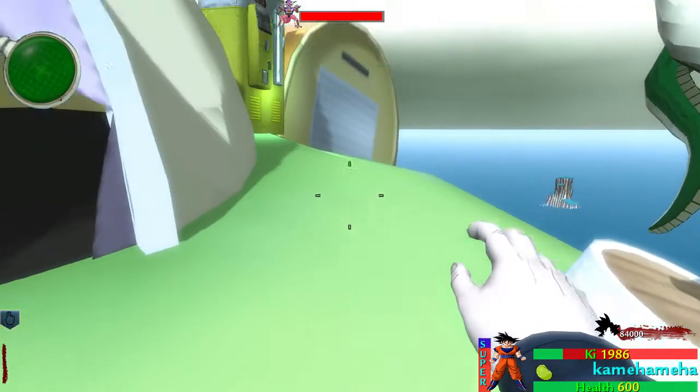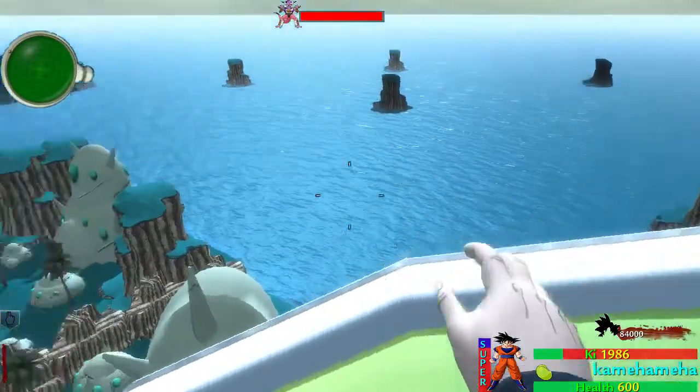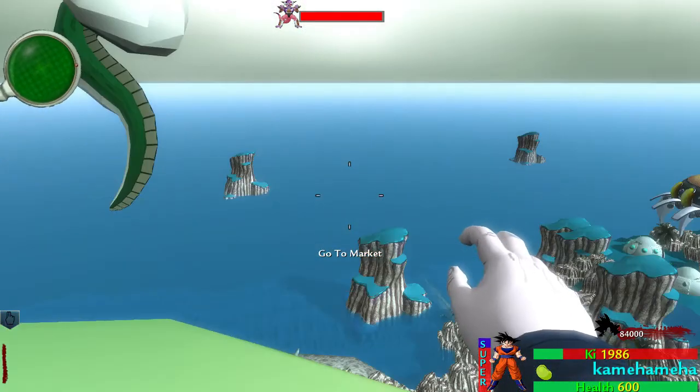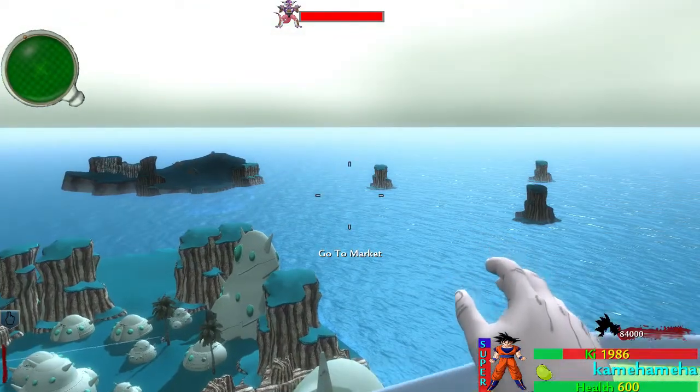This is All Mods. I have to start out with giving a big shout out to Bluntstuffy from UGX — hopefully I pronounced that right. He helped me get all my charge bars, the Kai bar, the health bar, and the new bar that you see, the super bar, to the HUD menu.